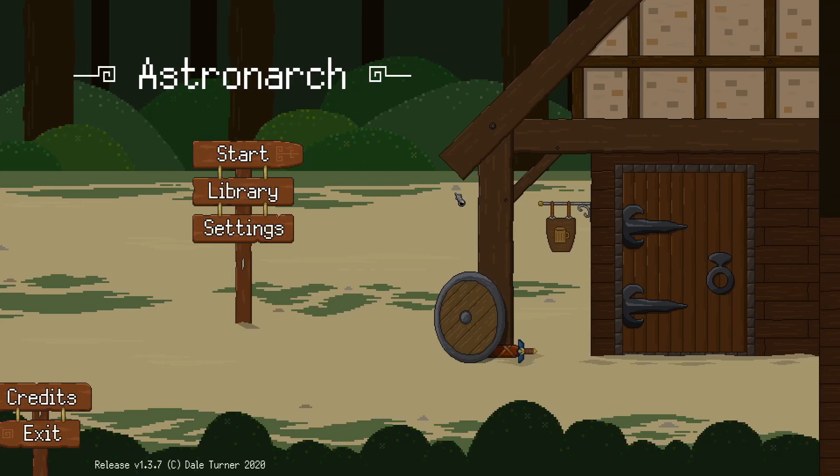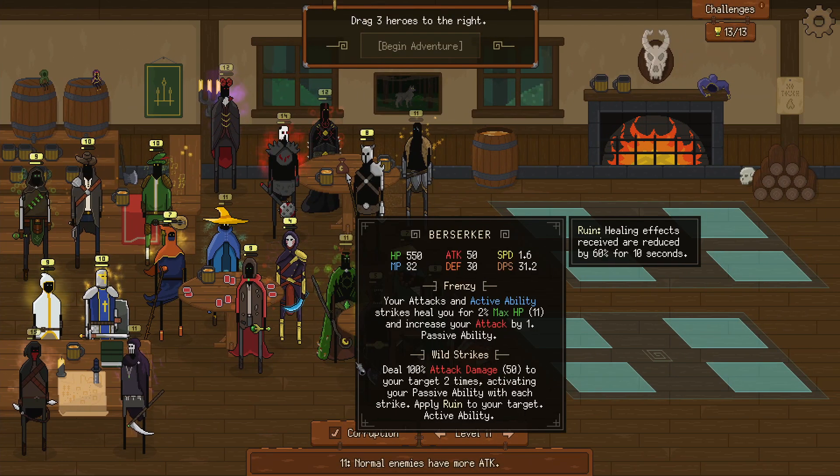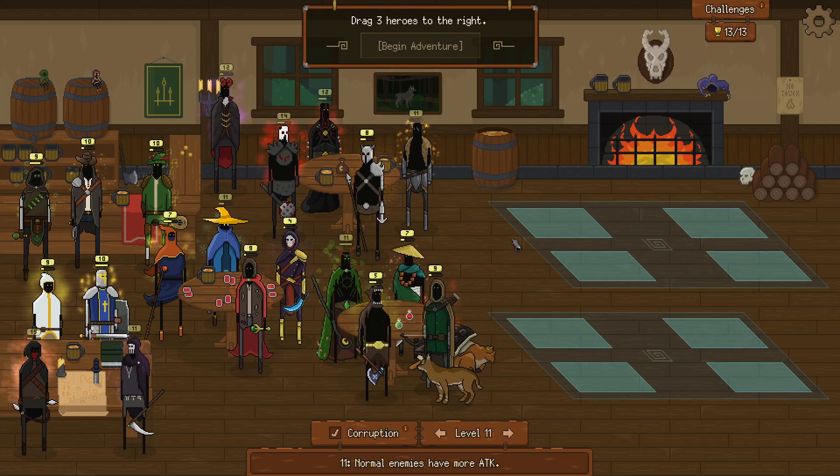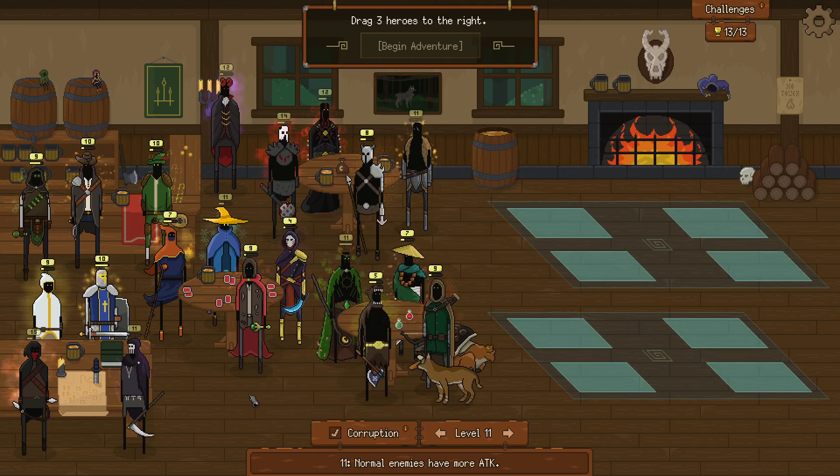Hello everybody, it's safe here again with another astronaut run. So last time we did some weird things with the berserker — the carry berserker against the carry... what was it again? The tank wild mage, yes of course, how could I forget.